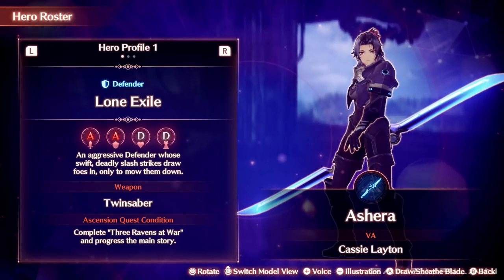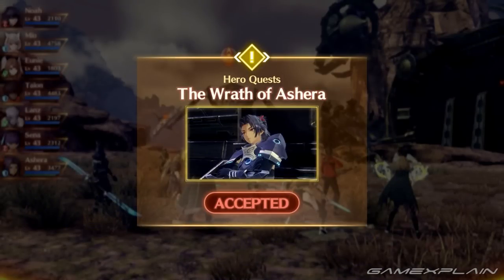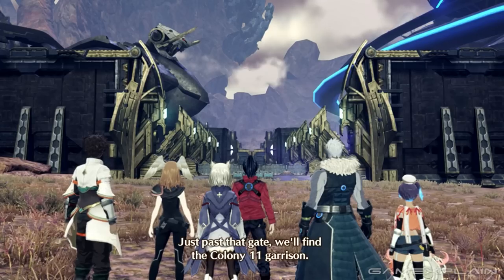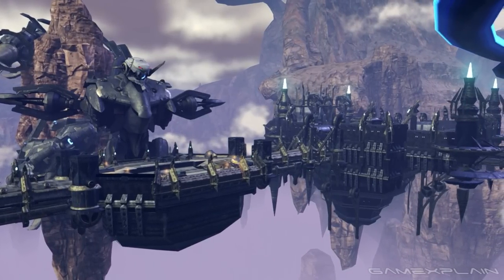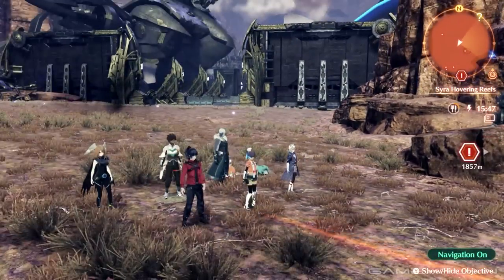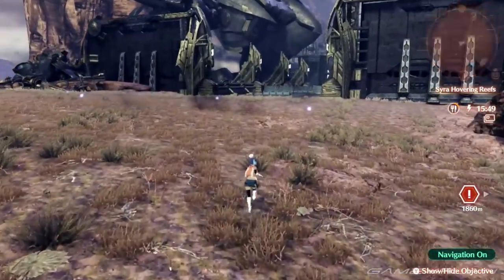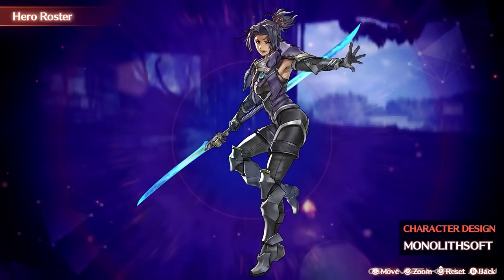Moving on to Undying Blade Ashira, the lone exile defender. To start her hero quest, called Wrath of Ashira, you'll find the quest-related event marker just outside the gates of Colony 11. When the party comes upon Keves Castle and decides to head to the right to execute the infiltration plan, instead of continuing in that direction, simply turn around towards Colony 11 and you'll find the start of Ashira's quest pretty close by.